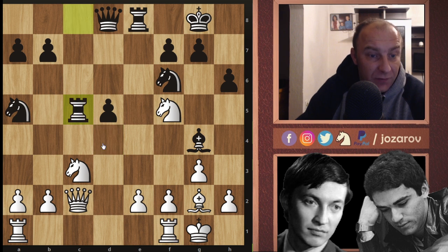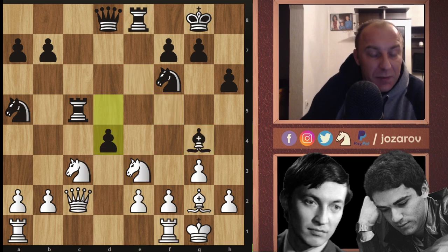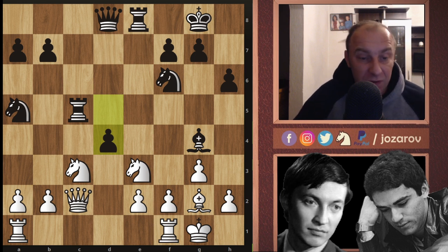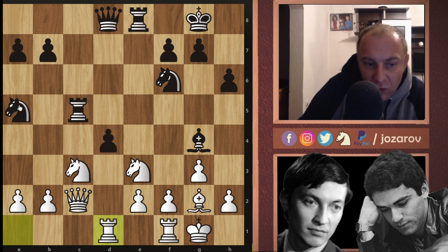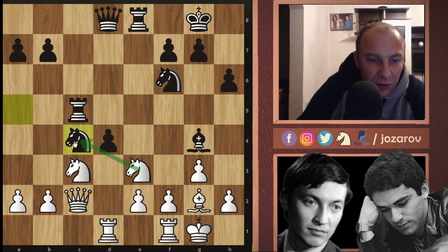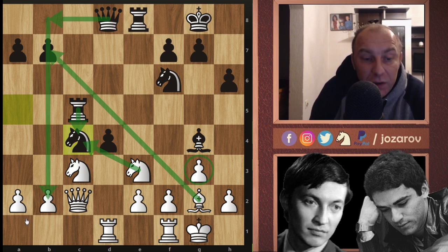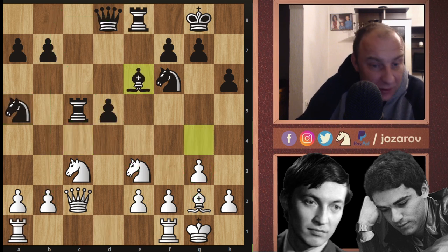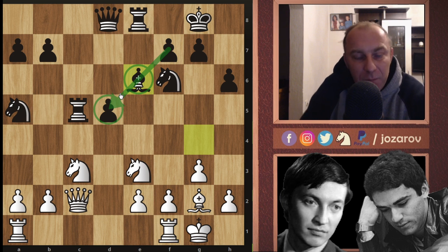Bishop to c5, rook to c5, knight to e3 — attacking the bishop. Kasparov escapes with the bishop to e6. Even d4 here is maybe a possibility. Karpov left a little bit the defense of d4, so maybe advancing the pawn is possible. In the game, bishop to e6 — we can notice this pawn is still weak. The problem is the bishop is only a protective piece, only part of the pawn chain, and you should never have bishops like this. You want to play much more freely with your bishop.